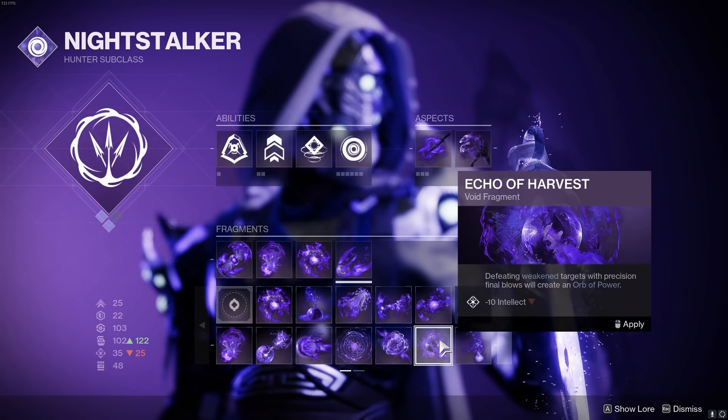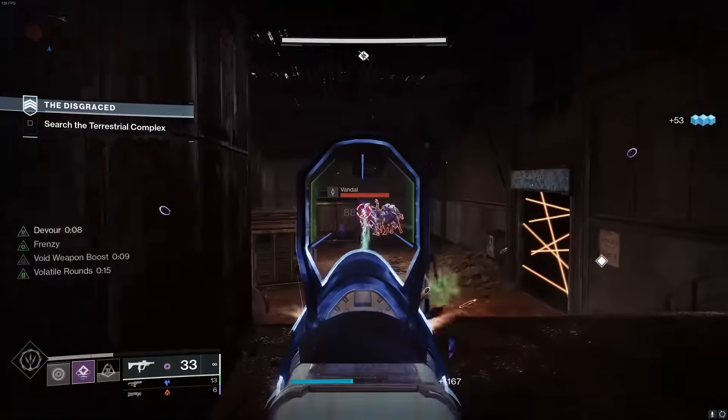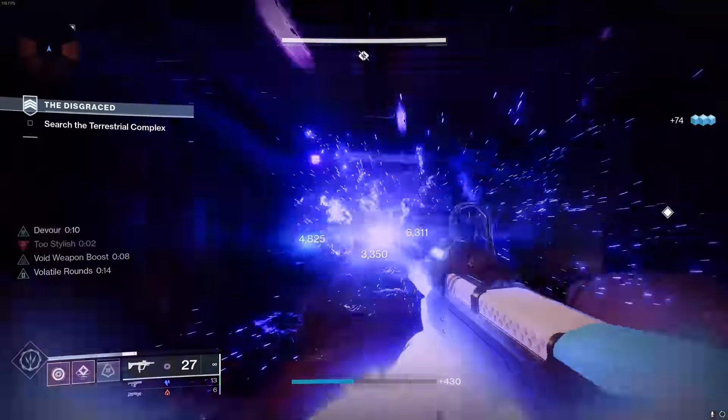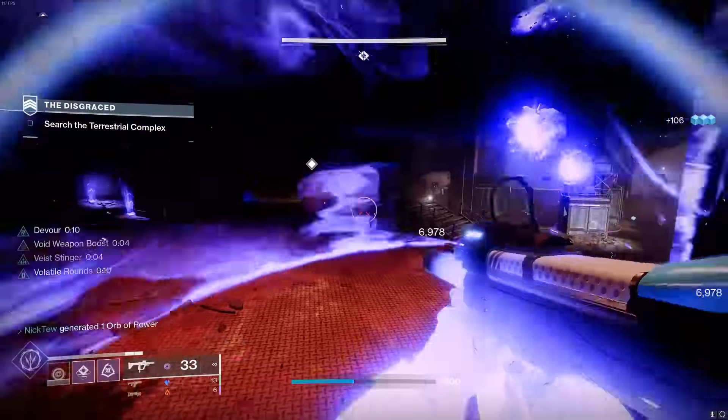Some people may mention the new fragment that gives you an orb whenever you get a precision kill on a weakened enemy, but honestly weakening an enemy and then making sure that you get a precision kill, especially while using Volatile Flow, is just way too much effort and extremely inconsistent, so I would not rely on that. Also, running one orb mod on your helmet is pretty free. For this build we're going to be using Harmonic Siphon since we're getting the bulk of our kills with a void weapon.